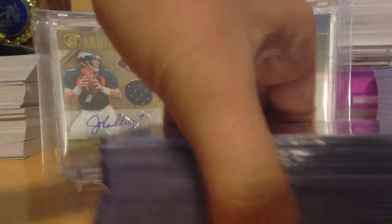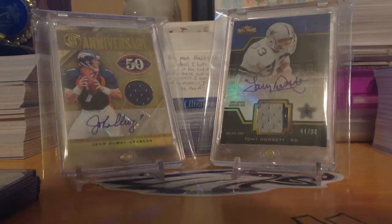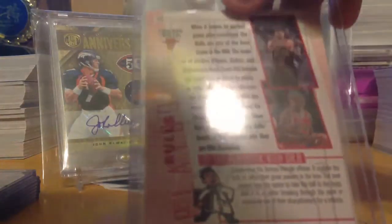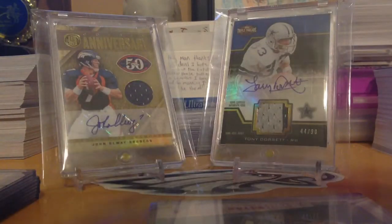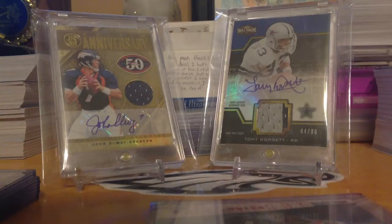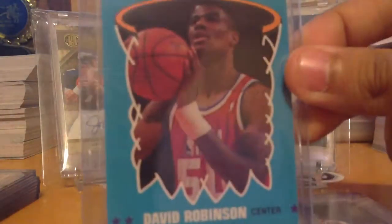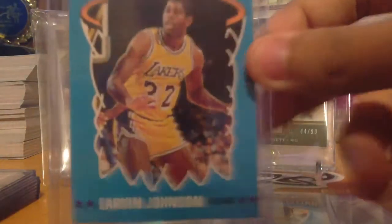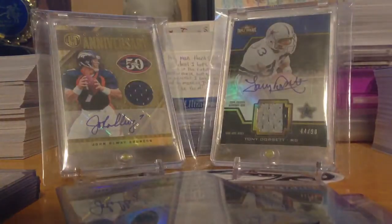Now for the basketball ones — first is this Bulls Playbook card with Pippen and Jordan on the front and Phil Jackson and Rodman on the back. I also picked up a bunch of Fleer All-Stars, which are really nice: Patrick Ewing, David Robinson, Isiah Thomas — bad boy — Magic Johnson, Larry Bird. I might put this Phil Jackson card as my background — it's sick.